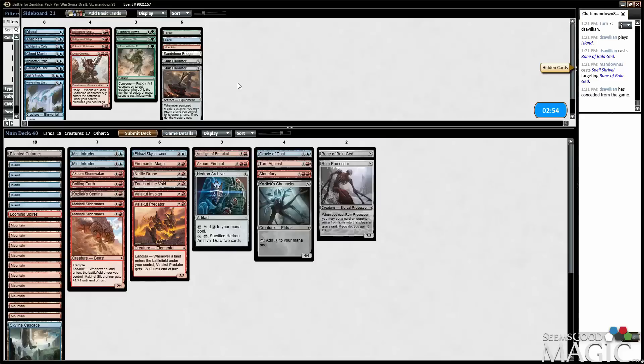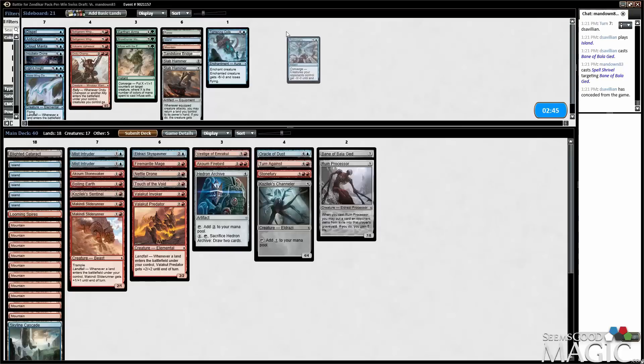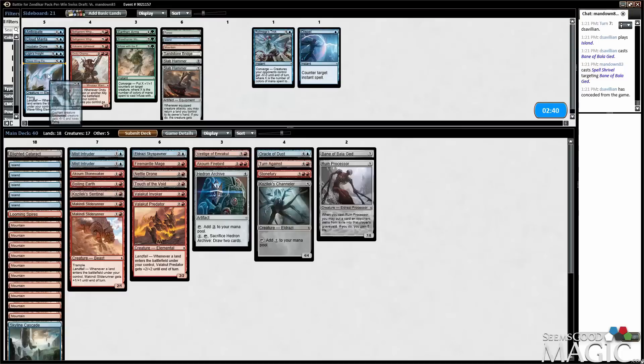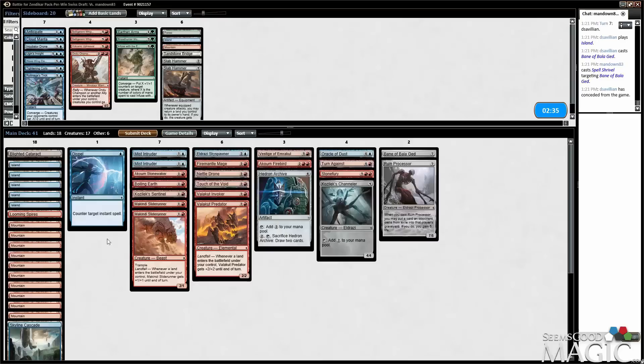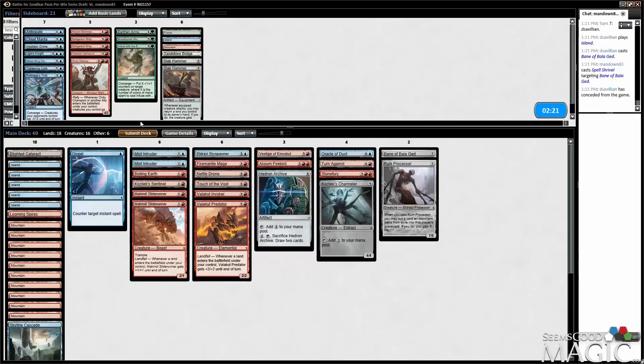Tightening Coils, maybe. Royal Mage's trick could be a thing. Dispel — actually, I don't mind bringing in a Dispel. We can get into a counter war, and it also counters combat tricks, which I assume they have a lot of. Stone Waker does block things, but Slide Runners are better. And I cut the Stone Waker.